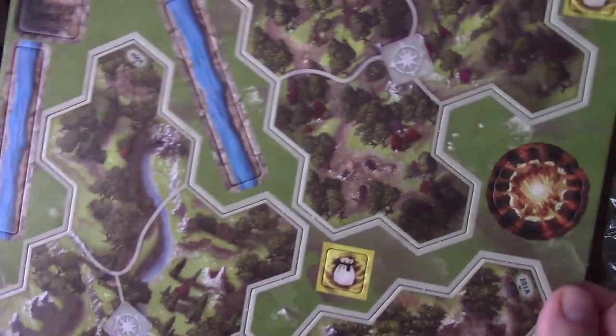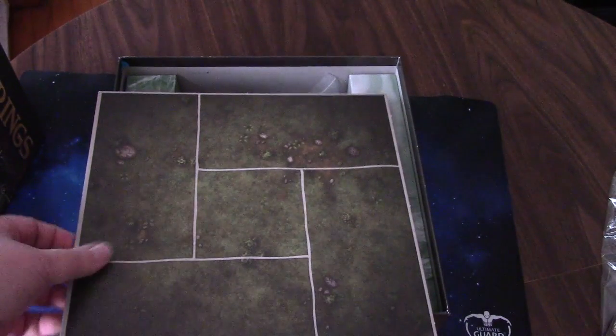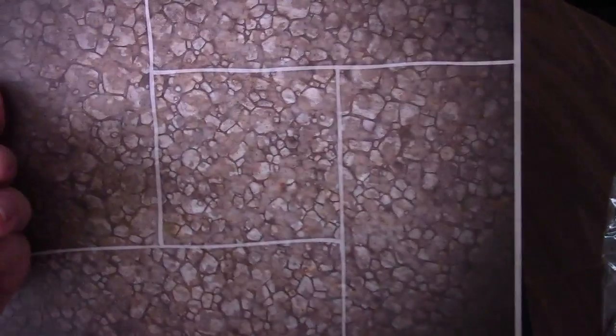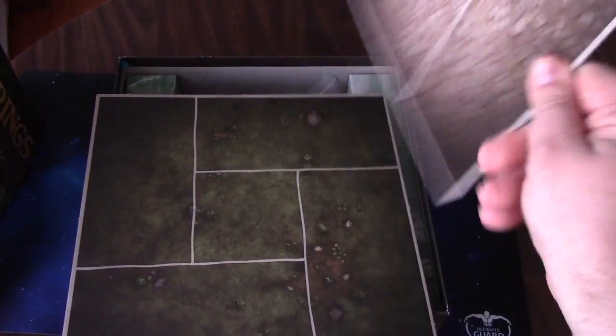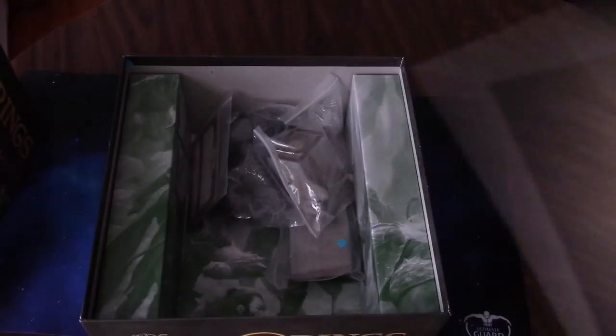It's one of those games where the tiles are reversible because there are two different maps you're going to use. You have your exploration map and then you have a combat map. Here's your actual board that you're going to be laying stuff on — those are dual-sided as well for that reason. You have your journey side and your combat side.